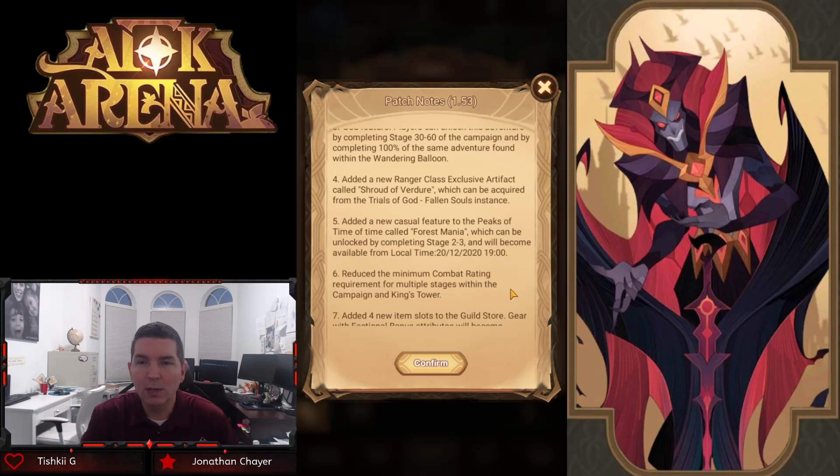Added the new casual feature to the Peaks of Time called Forest Mania. They are adding a fourth section to the Peaks of Time called Forest Mania, which can be unlocked by completing stage 2-3. So they're finally adding and focusing a little bit more on the earlier game with Forest Mania — very cool.